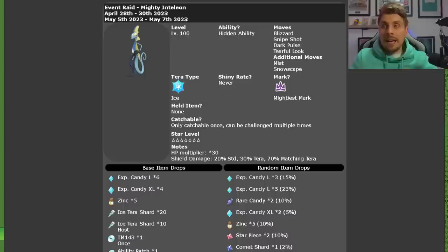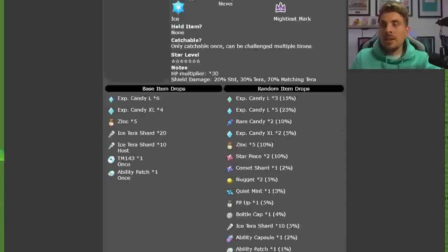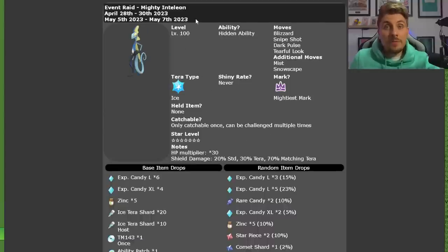It will of course be Level 100 and have the Ice Tera typing. Even if you've already caught Inteleon, it's a great Tera raid to farm for high-cost items every time you beat it — you get XL Candies, large candies, Ice Tera Shards, TM Blizzard, ability patches, ability capsules, and a bunch of other high-cost items. This second phase runs from the 5th until the 7th of May, but if you don't go online after this date, you can keep the Tera raid event in your game to farm as long as you want until the next time you go online.